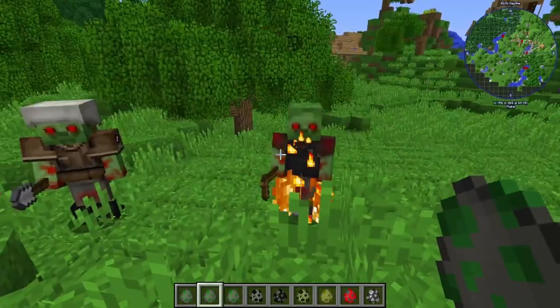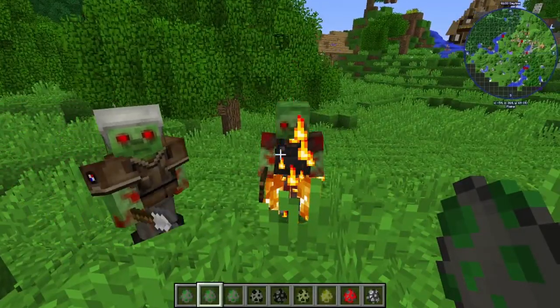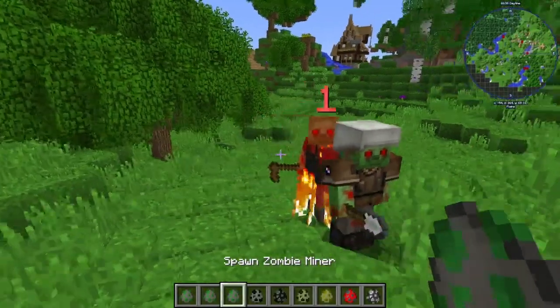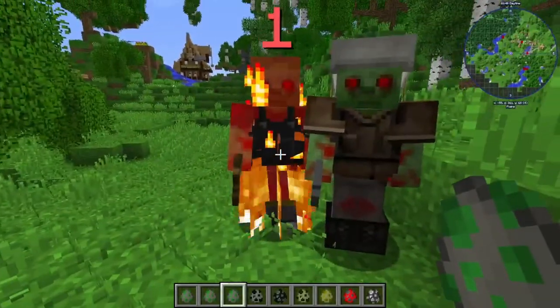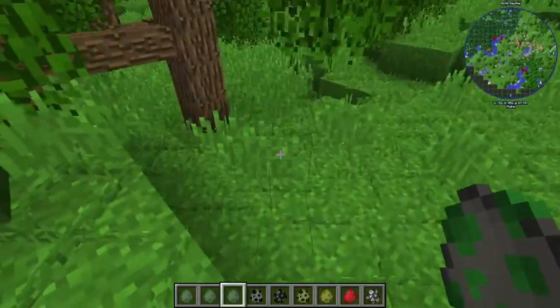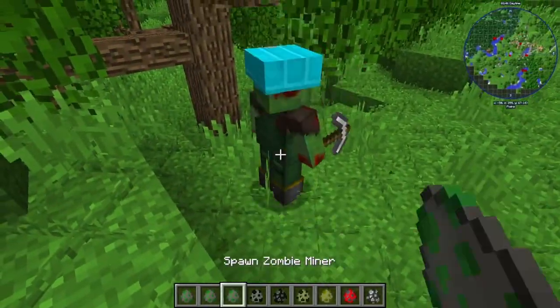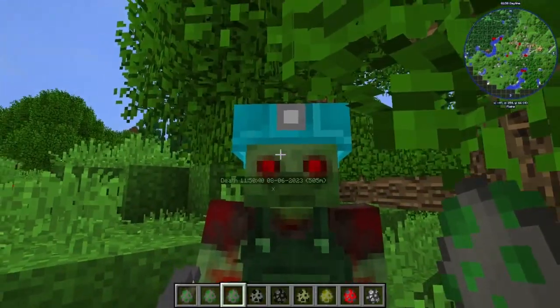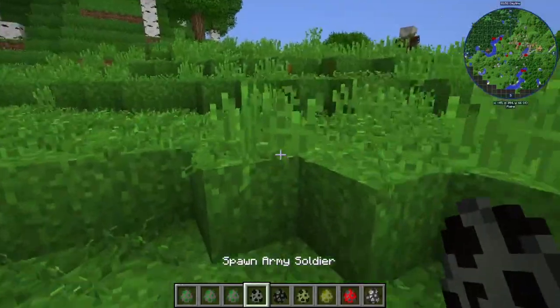Next we have the regular zombie soldier here, this one is I think like a farmer almost. Zombie farmer, that's what he is. So he's like burning up actually, I'm sorry guy. Next we have the zombie miner here. He's got a little hat, a little mining hat. He goes down to the mine shafts.